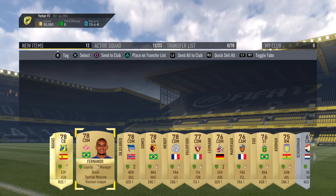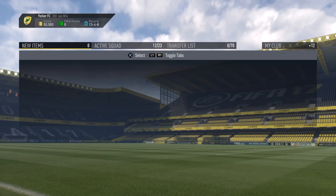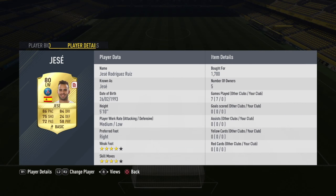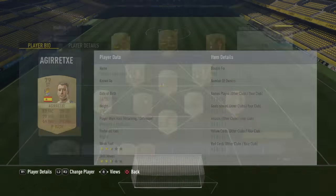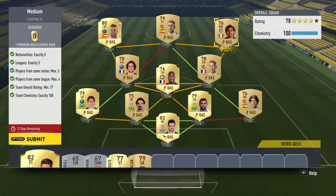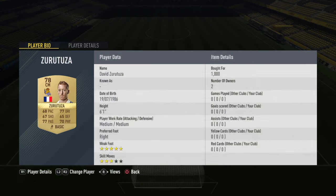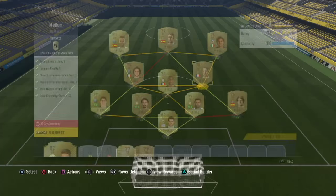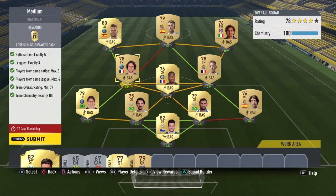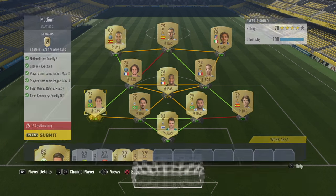Now let's move to the next challenge. The next challenge was the medium one. Our requirements are five nationalities from three different leagues, rating 77, 100 chemistry, max players from the same league is four, and from the same nation is three. I'm showing you each player one by one so you can easily follow. I've tried to use the cheapest players possible — they are not very expensive; I bought them for a few hundred coins or sometimes a couple of thousand coins.